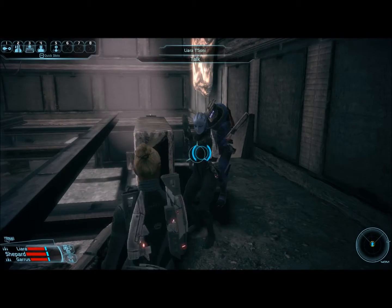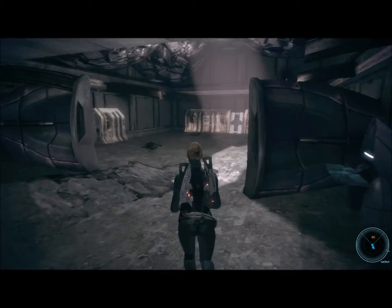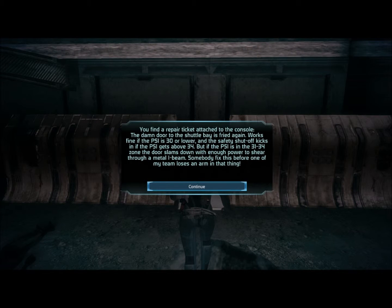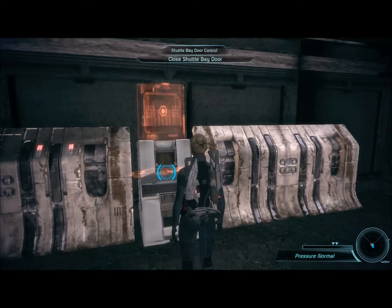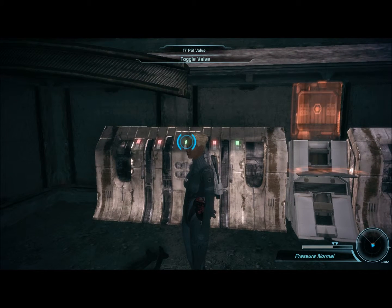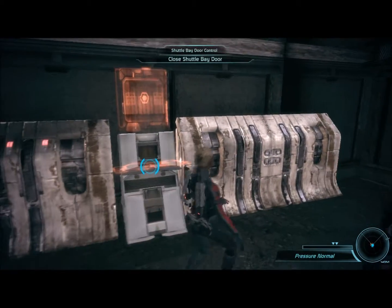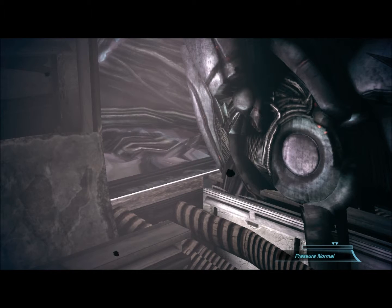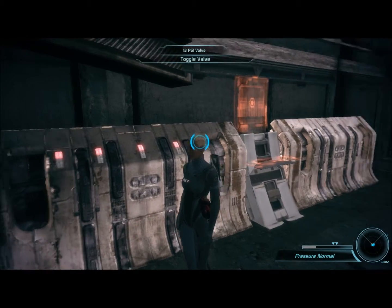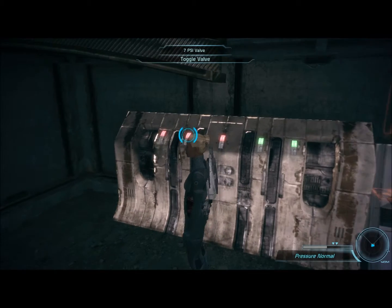Okay, so how do we increase the pressure? I think I accidentally threw a grenade at Liara. Sorry, Liara. Let's see — safety shutoff, 31 to 34 zone. So there's a valve. We get to use the valves! That's fun. And they're all different values. It's a fun little puzzle. We need a number between 31 and 34 by adding up the numbers available. So we've got 5, 7, 17, 11, 13.